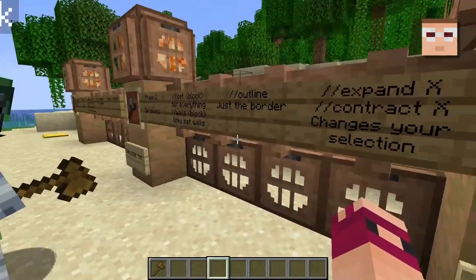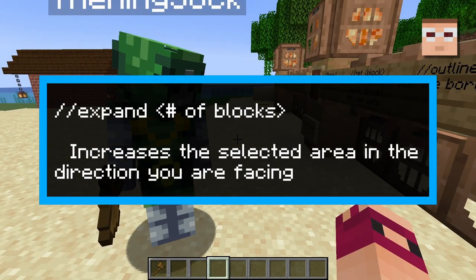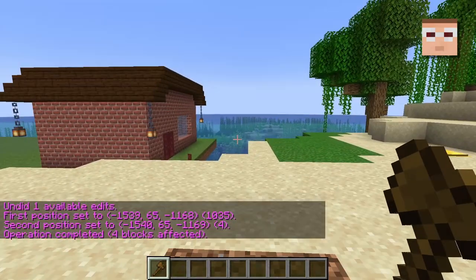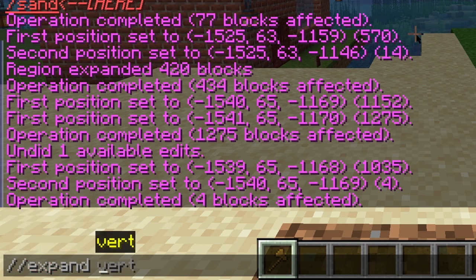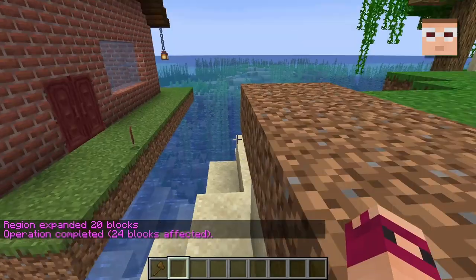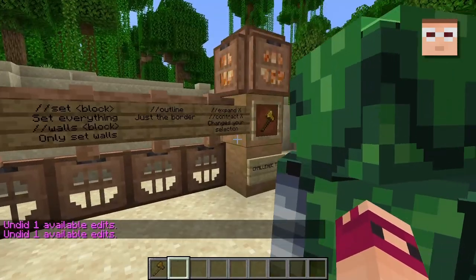And then the other thing that you really should know is expand and contract. So expand is going to take your selection and expand it, make it longer in the direction you're facing. So if I have a selection here and here, I'm facing this way, and then I type slash slash expand and then like 10, and then set it to dirt again. You'll see that the region was expanded out in the way I was facing. And that works up, down, left, right, any which way. And then contract.